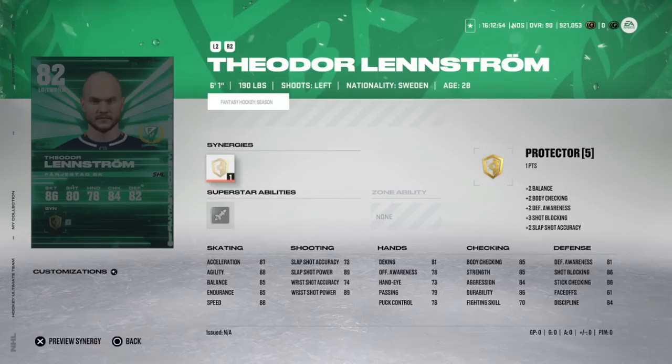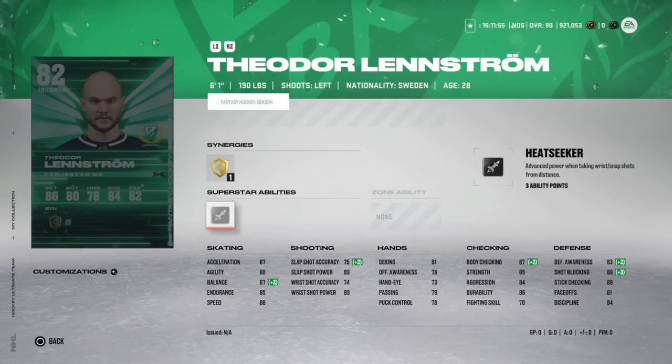Next is the 82 overall Theodore Lenstrom from the SHL. He's already 82 overall with Protector — a good synergy — and he's got 88 speed, 87 acceleration, 88 agility already. That's a usable card; you can get away with him even on your third pairing with a god squad. He has seven goals in 14 games this season, but his prior years show 3–4 goals so it's hard to project further. I still lean toward selling — I just don't know how much better he'll get.